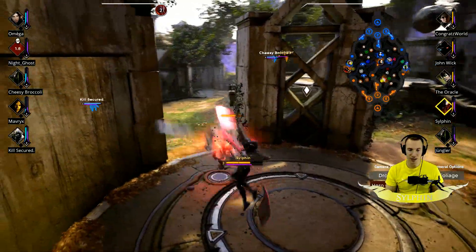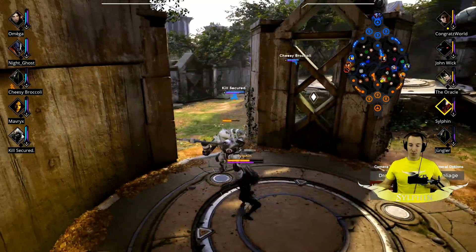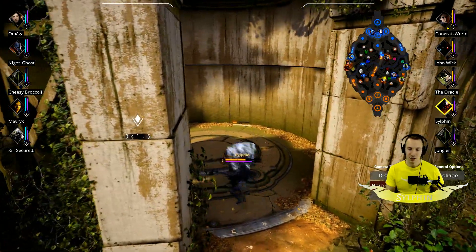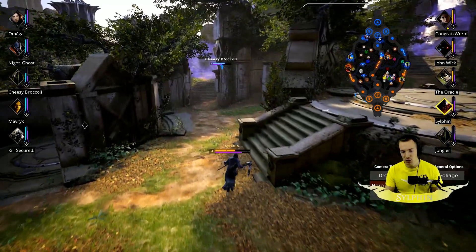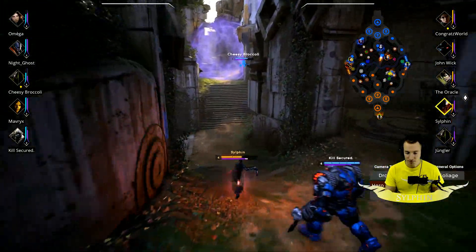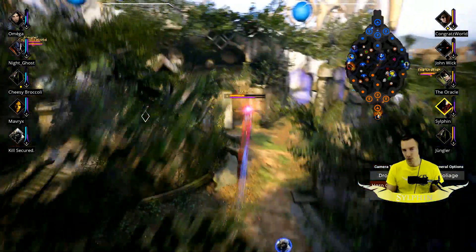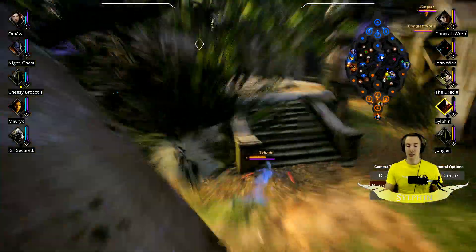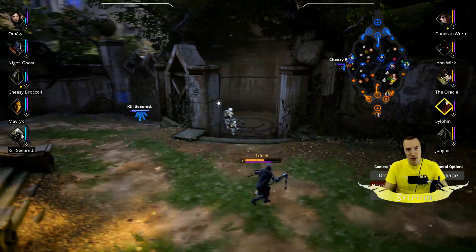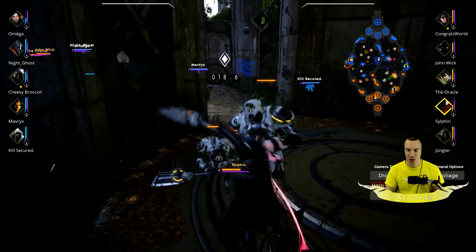The third ability you probably want to get is called Shadow Dancer. What happens is it grants you health regen while you are in stealth. There is a sustained component to Kalari while she is in stealth — she can get some good health regen. But it's not too much, and Shadow Walk is fairly high cost. So going into the shadow realm just for health regen helps her, but it's not really something you can rely on too much.